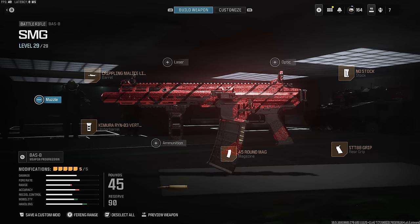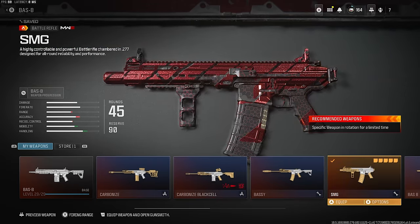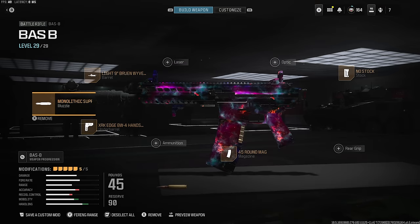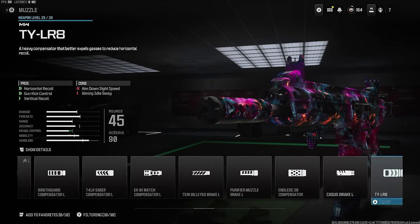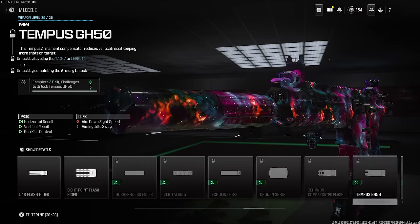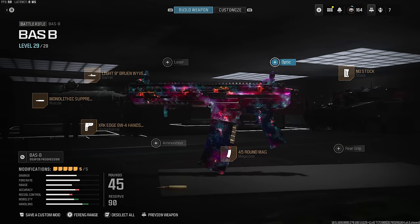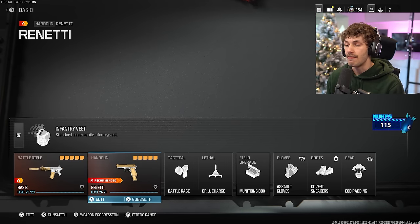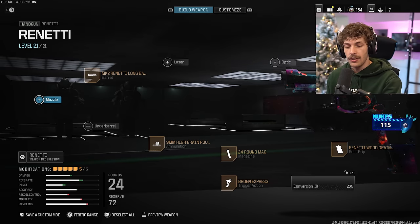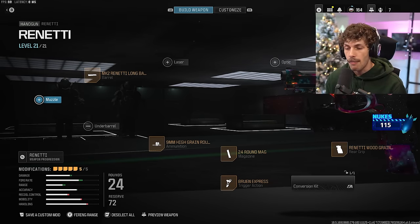Here are some honorable mentions — this is a very good SMG version of the Bass B for maps like Shipment, and then if you want a slightly longer-range SMG that's a bit easier to use, that's the one I use on other maps. Both are so fun. For a muzzle if you want more recoil control, the Boar 40-90 is very good on this build — definitely try that out. Got the Infantry Vest since we are playing very aggressive. This is my favorite aggressive Ronetti build for the secondary — lots of mobility and a good amount of ammo.